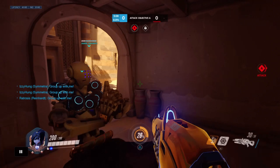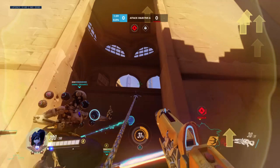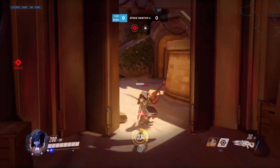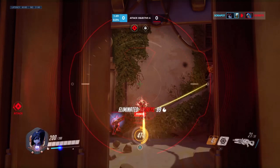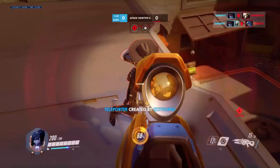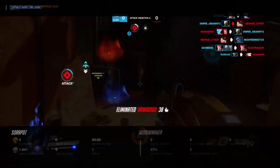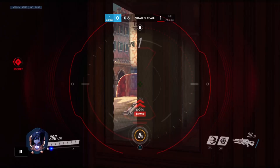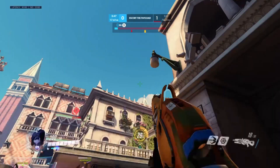In some cases where you feel like you're hitting your shots but your team is struggling to engage, that's when you need to try to be more aggressive to be extra valuable for your team. If you're confident in your shot, go for a ballsy flank to open things up. Overall, just try to remember that you don't have to be getting a triple kill every fight to be valuable — just getting a pick or two every now and then while applying pressure will help your team out so much.